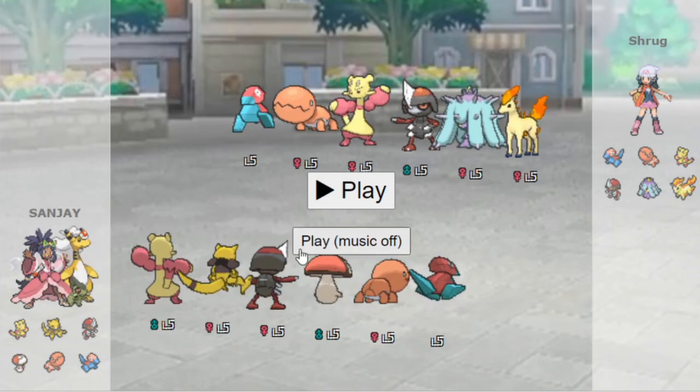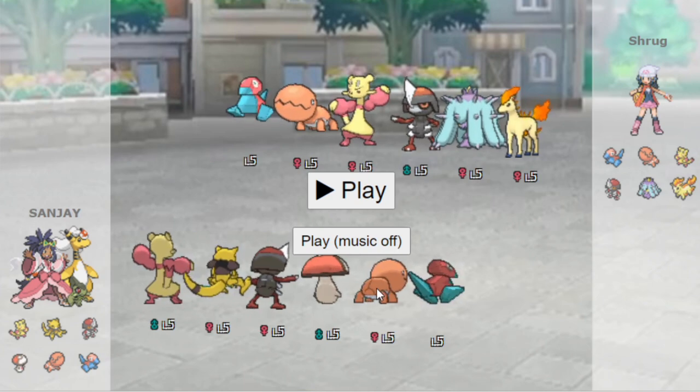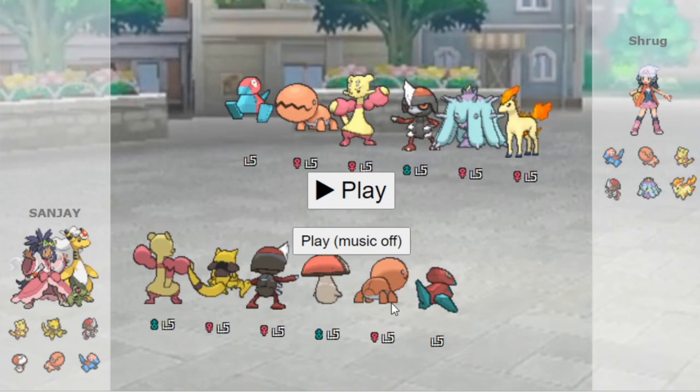That's basically the idea of the team: Abra, Porygon, Trapinch make this weapon triangle, and then try to attack. You can see here how well it can work. The only normal resist is Ponyard, so it's a very easy situation — trap it with Trapinch and you win the game.